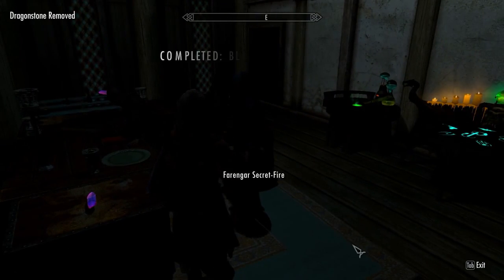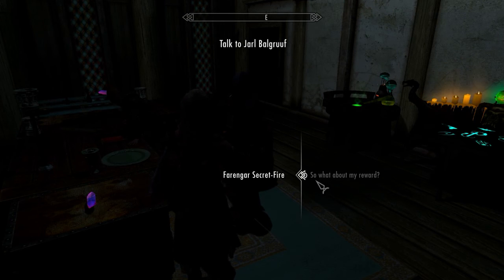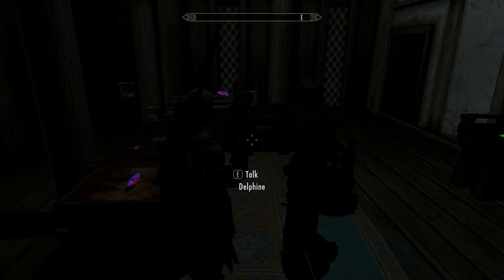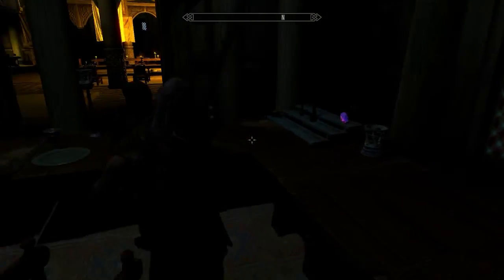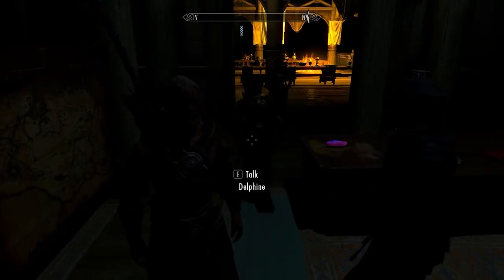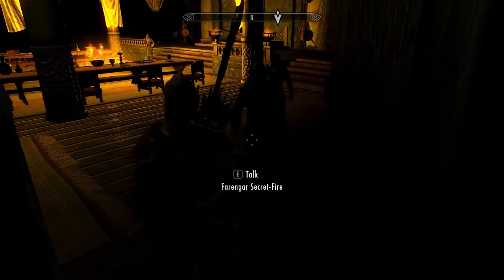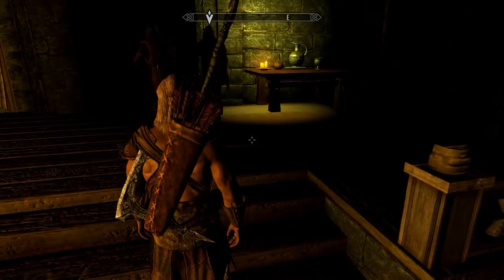The Dragonstone — so you are a cut above the usual brutes the Jarl sends my way. I serve Jarl Balgruuf, Proventus Avenicci. There was another character — Ireleth. A dragon has been sighted nearby, you should come too. I'll follow you. If you check my previous episode with Skyrim, that bug at that door when he was going to solve the puzzle with the claw — that was really freaking out.